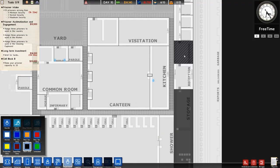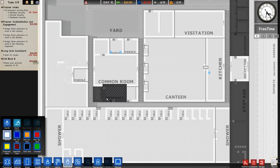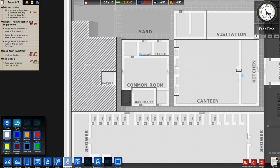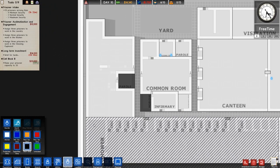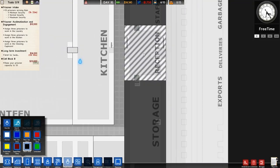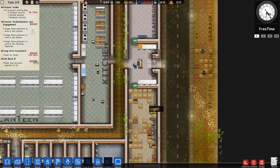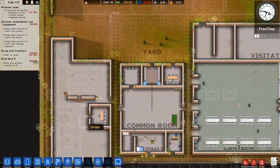In deployment, we need to set up zones so nobody goes into the wrong areas. Infirmary will be shared. The parole room will be staff only for now so I don't have to reschedule things later. The area around the outside going all the way around is staff only. Reception will be staff only for now too — eventually it'll be open so they can come dump things at exports, but we'll change that later.